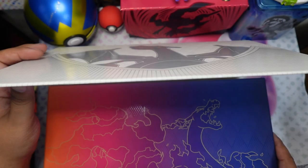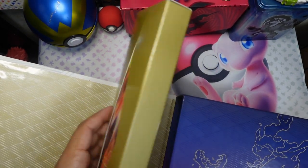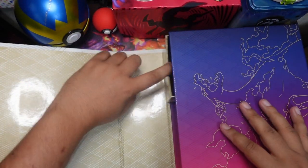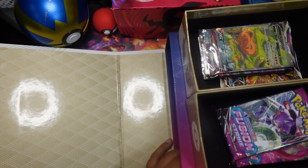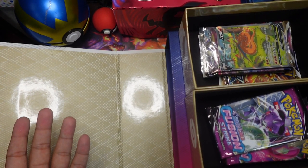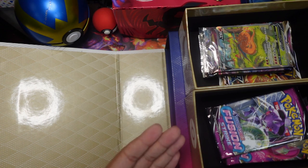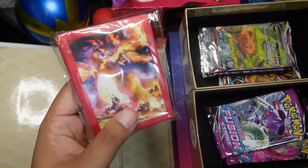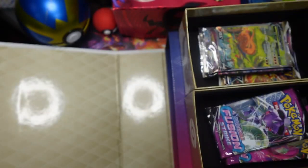This one opens up just like the Mew one but differently — from above, and you slide it up. There's the mat. Now we slide everything out — three little deck holder things here, you put all your stuff in it. I think I found the storage solution I needed. Here's the sleeves, the metal condition markers, actual metal, and the metal die. Very nice, very cool.